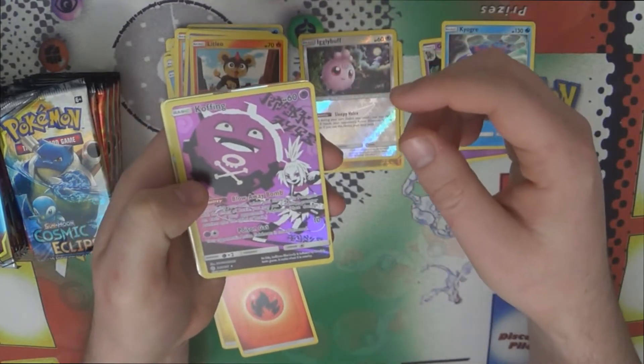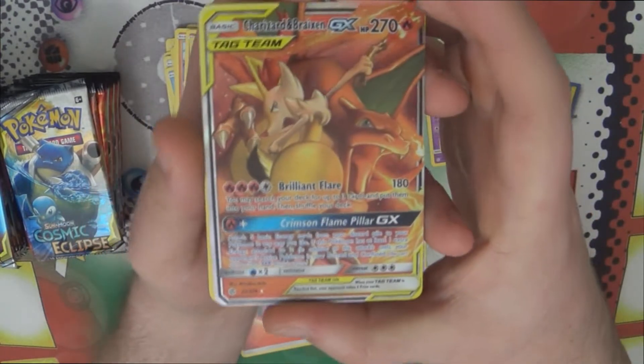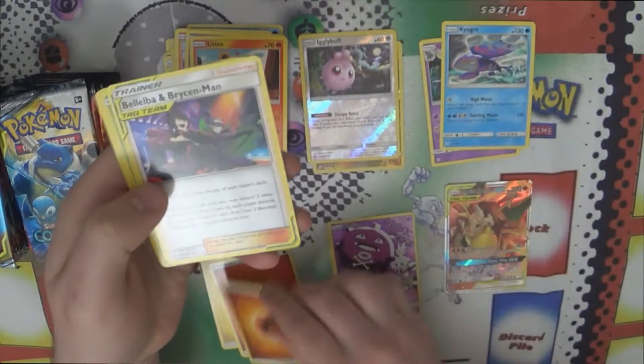We got something good — a character rare and Charizard and Braixen GX! That's one of the better GXs to pull because of how collectible it is. Very cool card, very nice start just a couple of packs in.